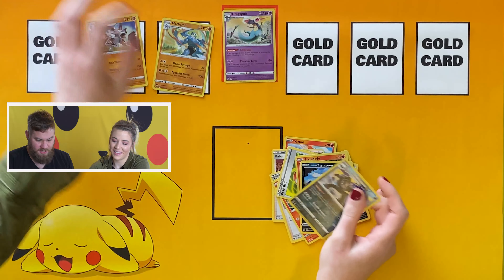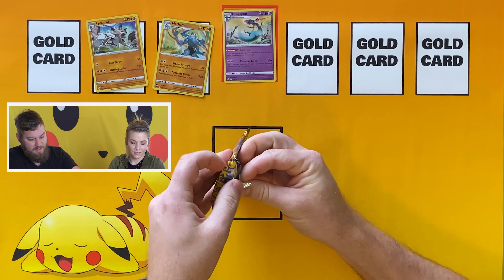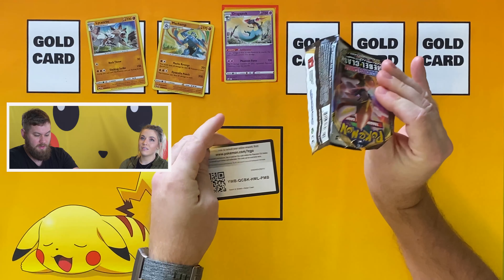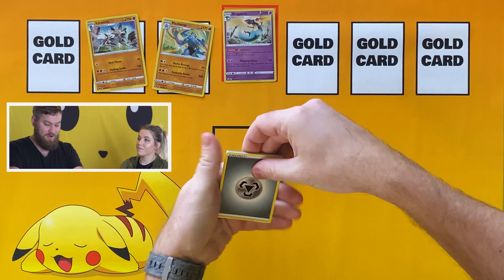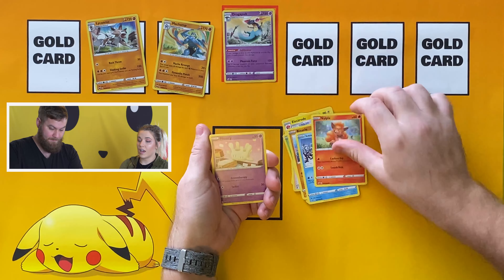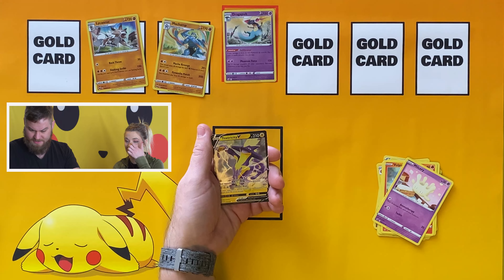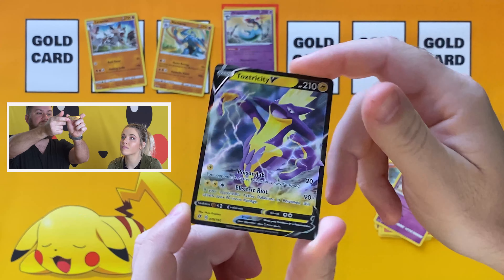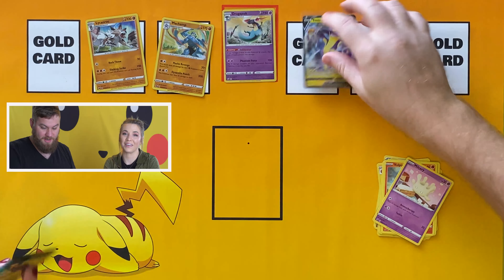A Galarian Obstagoon reverse holo — that's fun! There are only 73 cards and only about ten holos to pull anyway. This set is only hyped for those two magical Charizards, and they keep them rare, which commands a premium. We shudder to think how many Champion's Path packs we've opened — and now a Toxtricity V with a phantom reverse holo! Very nice, we'll give you a close-up.